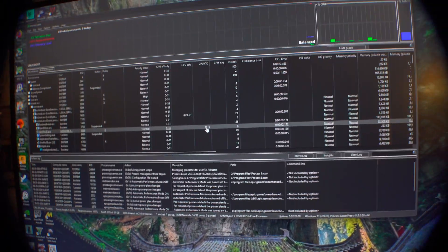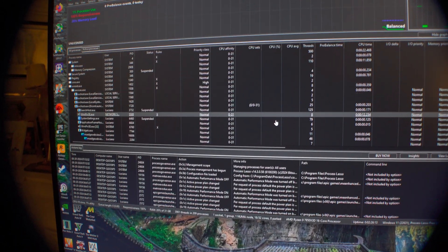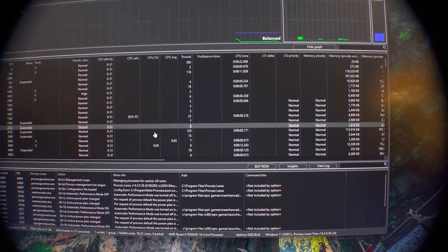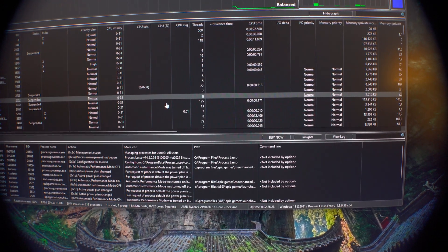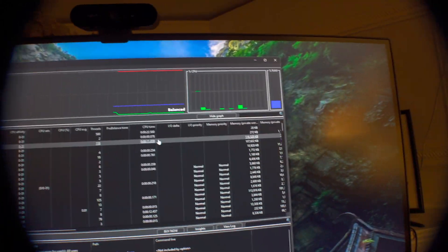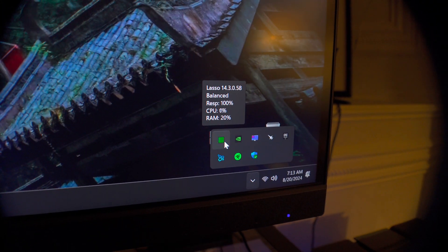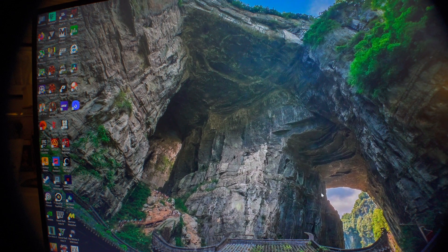This is the program page showing everything being worked on on your computer. You don't have to customize anything — at least I didn't have to. I basically just made it so it won't start on Windows startup, because there are times where I don't want to disable one CCD and want to keep everything stock in terms of the CCDs. Once you have the program running, simply minimize it and in the taskbar you'll see it is running with a little green icon. We'll get back into Metro Exodus Enhanced Edition and see if those frame timing blips are gone.